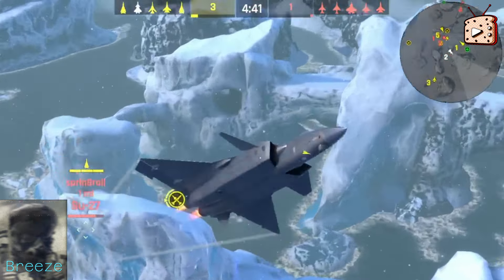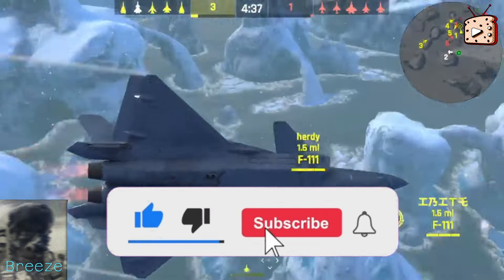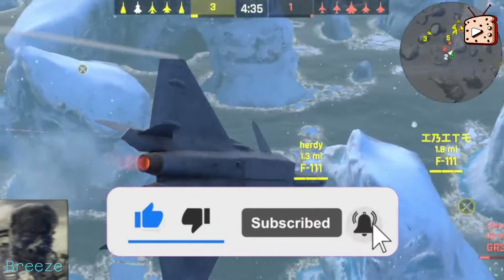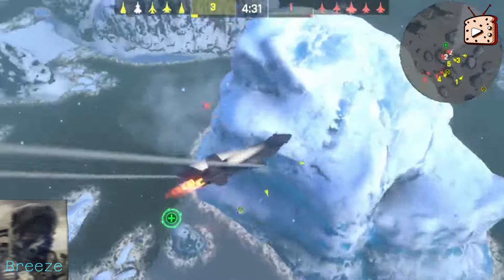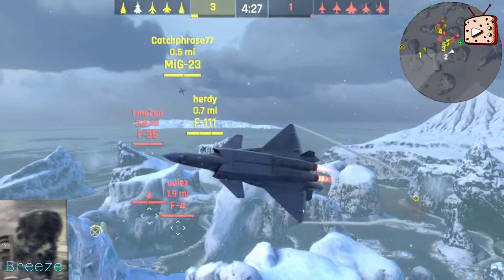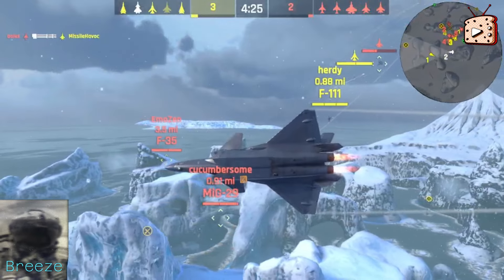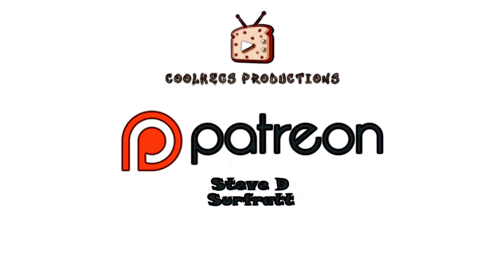Well guys, that's it for today's video on the Mighty Dragon, the Chengdu J-20. If you enjoyed learning a little bit about this advanced interceptor, give us a thumbs up and hit the subscribe button for more content on aviation history, technology, and vehicles. Be sure to hit that notification bell. Thank you guys for watching — y'all are amazing and we'll see you next time.